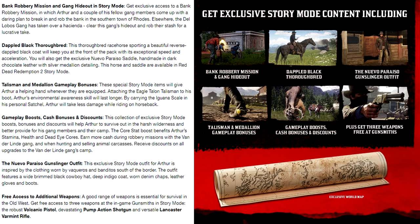We also have the talisman and medallion gameplay bonuses. These special story mode items will give Arthur a helping hand whenever equipped — attaching the Eagle Talon Talisman to his boot, Arthur's Environmental Awareness skill will last longer. By carrying the Iguana Scale in his personal satchel, Arthur will take less damage while riding on horseback. This goes to customization — I do wonder how much of Arthur Morgan's look we'll be able to customize, will we be able to customize his shirt, his hat, and everything? That's something we weren't really able to do in Red Dead Redemption, and I was hoping RDR2 would have much more character customization.